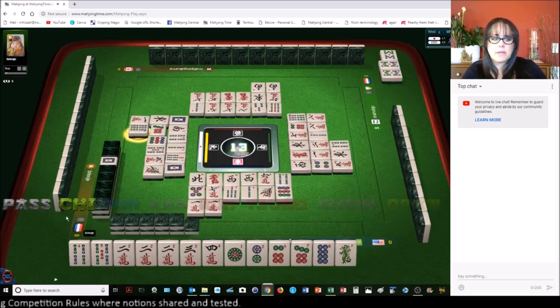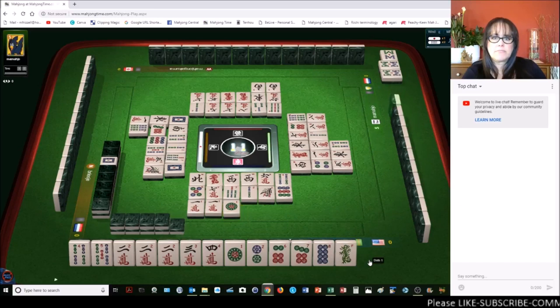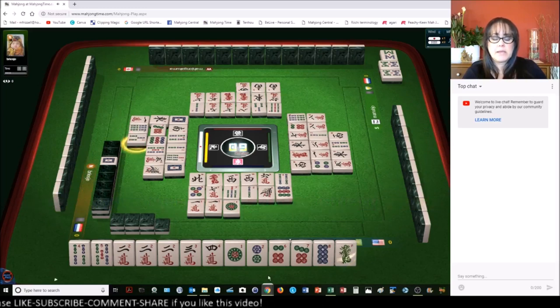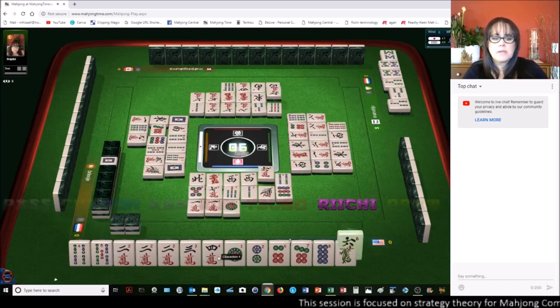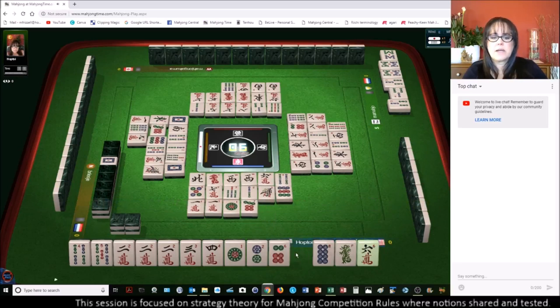Seven wind. Six bamboos — pass. I'm going to get rid of the one dot. West wind. We have two, three more picks. Four characters and we're one away from ready. We'll pass. That could be a tile we need. Nine — they're all out. So we need a six bam. There are two six bams out. I think we should probably switch to defense. Six crack — I'm throwing the seven dot. We're switching to defense.